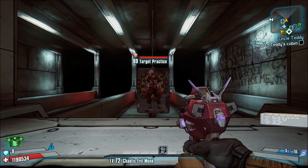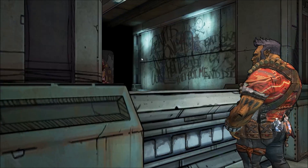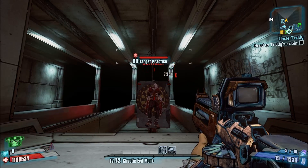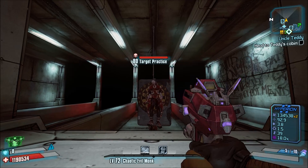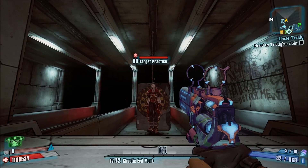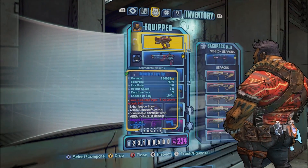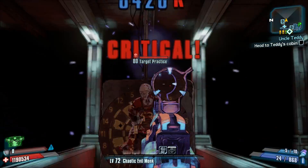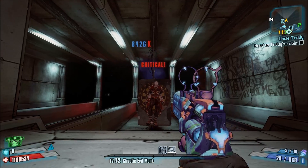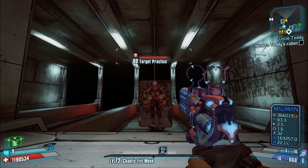Number 2: the Borderlands 2 Weapon Merge Glitch. This one is a real pain in the ass to do, and I think you can only do this on PC. If it is possible on console, let me know in the comments and I will add an annotation. This glitch is performed by equipping the weapon with the effect you want, then swapping it, and during the swapping animation, open your inventory and move the weapon you're swapping into the equip slot of the weapon with the effect you want. If you do it correctly, you should notice either increased damage, healing effects, or whatever weapon effect you wanted to add. I like to do this with the Lady Fist or the Fibber to get a massive critical hit damage boost — as you can see here, it's quite nice.